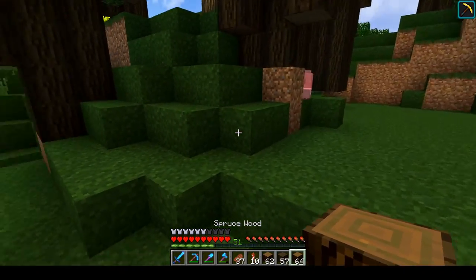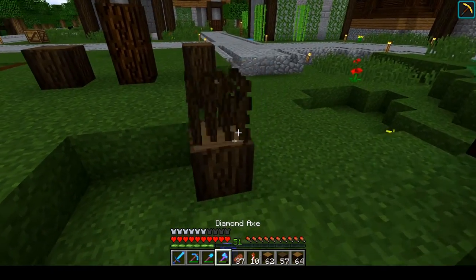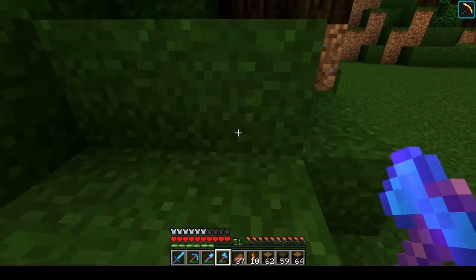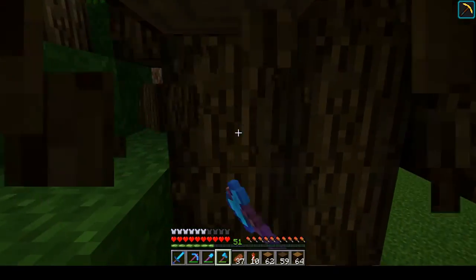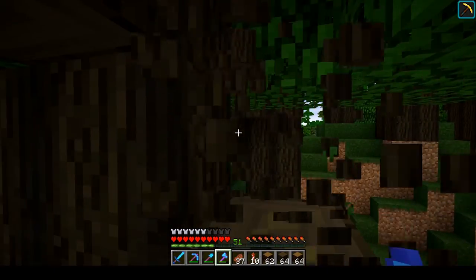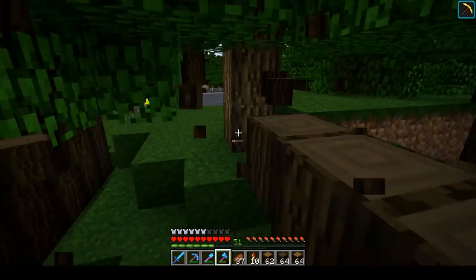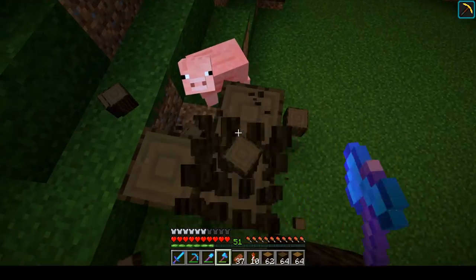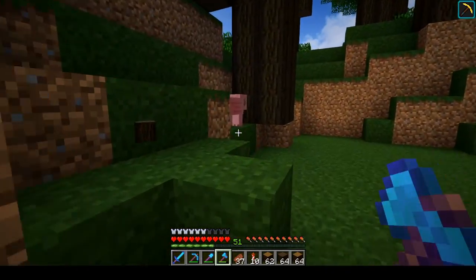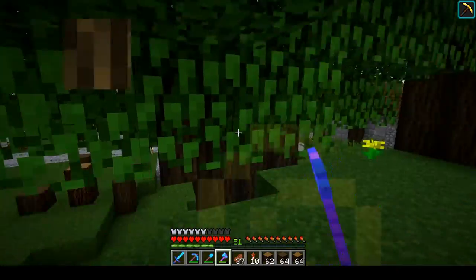I'm thinking we're gonna drag this one across — let's see — one, two, three, four, five, six, seven, eight, nine, ten. I think that's a good size. So we need to remove some trees, which is okay, because we are actually building in the biome where there are a lot of trees. We do need to remove some trees occasionally — that's all right, I think.